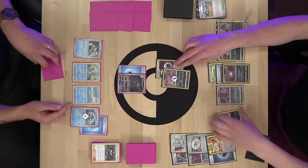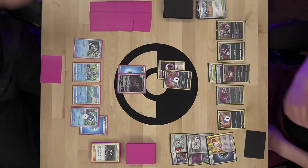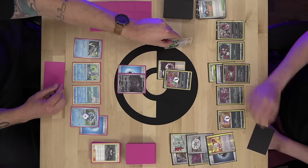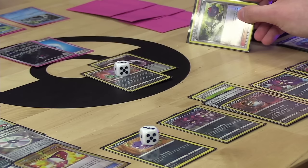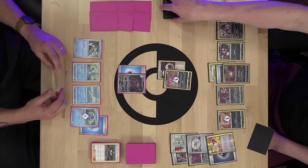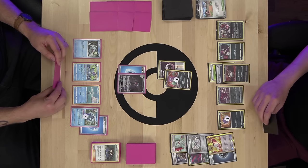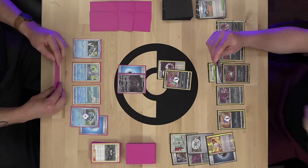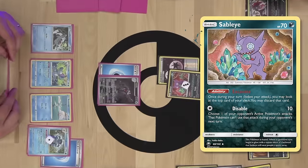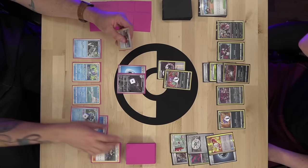After reconsidering, Alex is content to Disable this turn since he'd otherwise need to search his deck. He attaches dark energy to Guzzlord and uses Disable for 10 on Palafin, preventing Jet Punch. I draw — top deck Octillery! I have Marnie in hand but I've been giving myself time with Tate and Liza while noticing Alex didn't have the strongest hand. Missile Hand for a draw of four and I find Pot Helmet, Dive Ball, and Buddy Buddy Poffin.